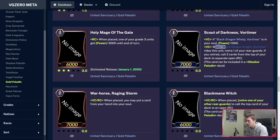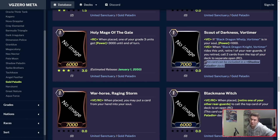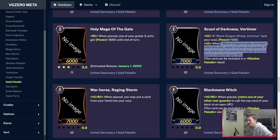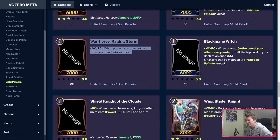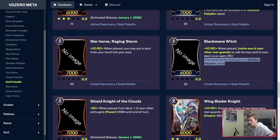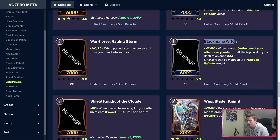Grade 1 Vortimer — when the Grade 2 rides, retire one of your rearguards, and if you're retired, call two cards on top of your deck to two separate open rearguard circles. This card can be included in the Shadow Paladin deck — insane! The whole Spectral Duke chain is in here. Warhorse Raging Storm is not Shadow Paladin playable though, interestingly. Black Mane Witch can be used in Shadows — when placed, retire one of your other rearguards to call the top card of your deck to an open rearguard circle. The fact that this is now used in both Shadows and Golds is insane.